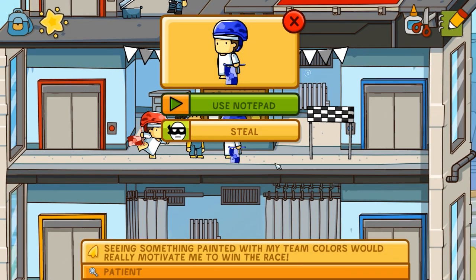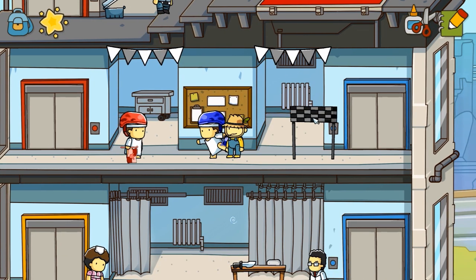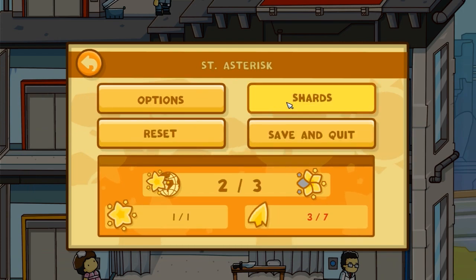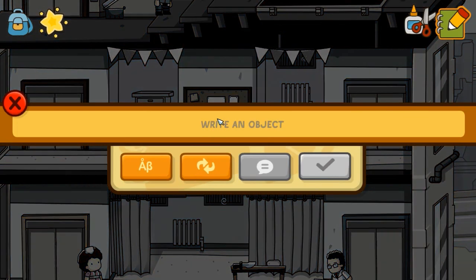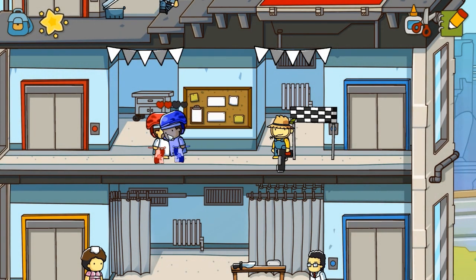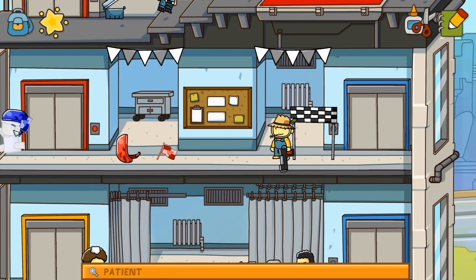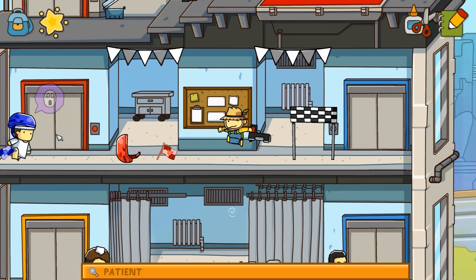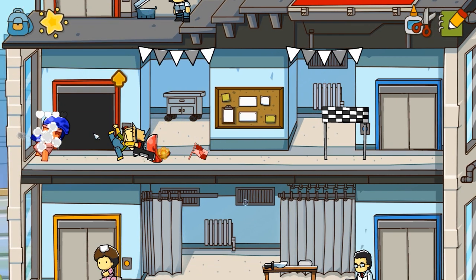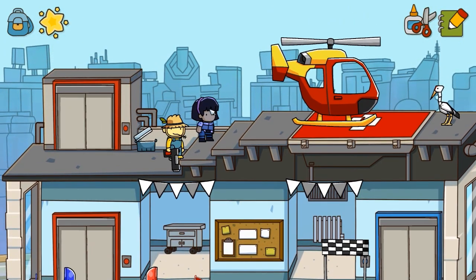What's going on here? We've got a racer - seeing something painted with my team colors would really motivate me to win the race. I really - I keep hitting escape, I don't know why. I can't do this anymore. Everybody dies. There's no running away now. It'll all be over soon. I can't shoot through your helmet. Nobody knows this happened. Don't worry about the gun that I have in my hand.